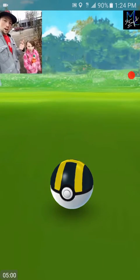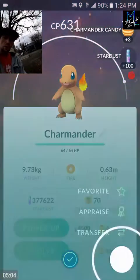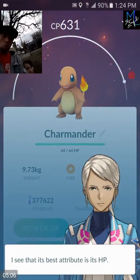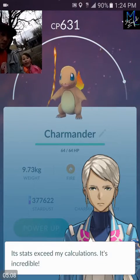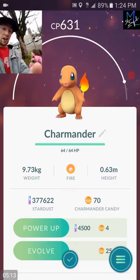Boom, we got him! Alright, this one we're gonna check the IVs because it could be really good - it was a high CP. Let's see - Wonder HP and Defense. Almost 100 - that's a 90-something percent IV. So that's a good find, guys!